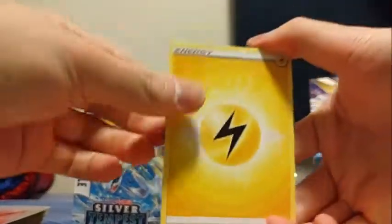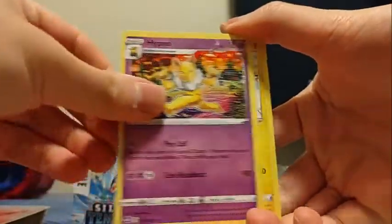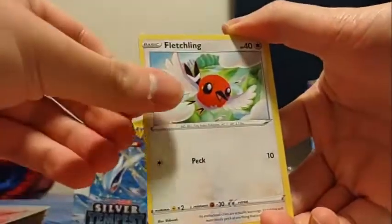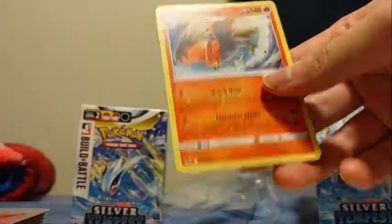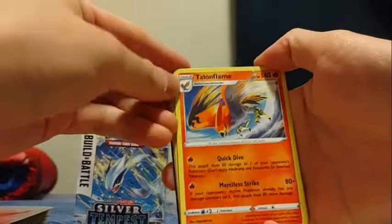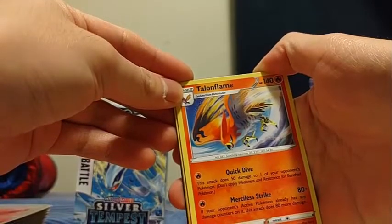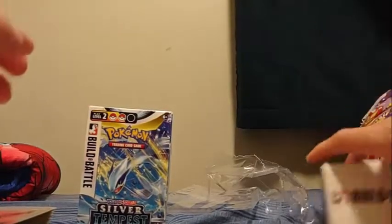Let's see what we got in that last pack: Lightning Energy, Ninetales, Claydol, Hypno, Rotom, Baneary, Phanpy, Fletchling, reverse Ponyta, and a Talonflame. Basically, this kit is no good. Quick Dive does 50 damage to one of your opponent's Pokemon. Merciless Strike — if your opponent's active Pokemon already has any damage, it does 80 more, so 160. Not good at all.